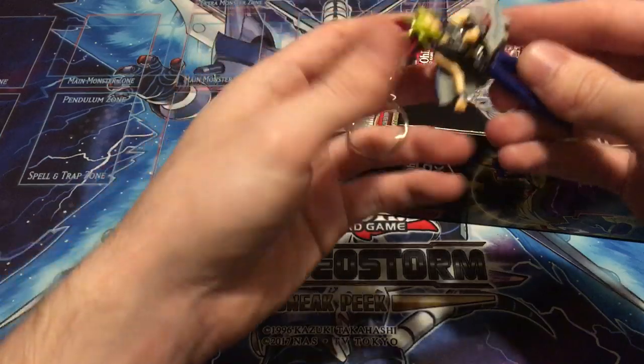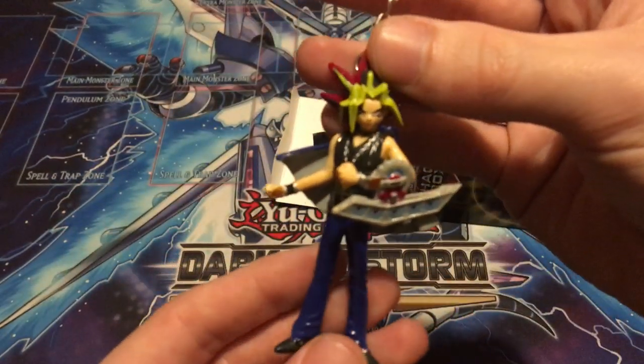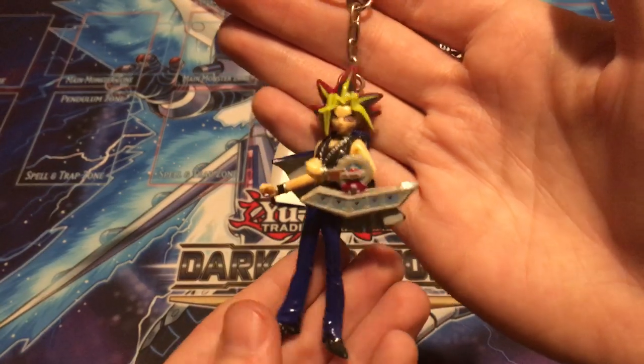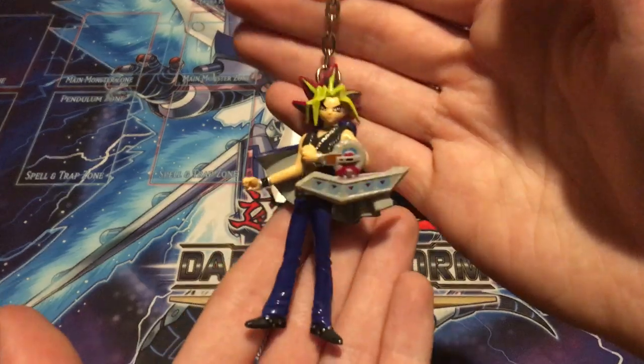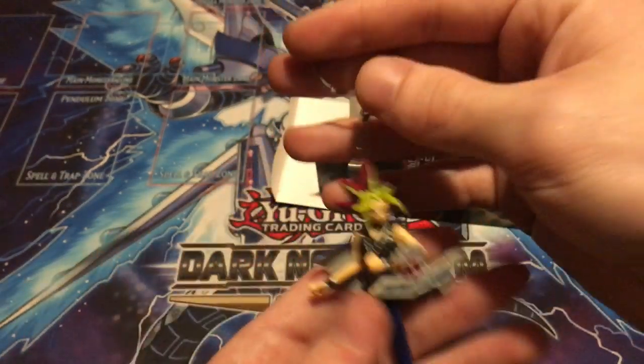So our hanger is — wow, we actually got a Yugi hanger! Pretty sweet. Last time I think we got a Red Eyes and maybe a Gate Guardian were the other two we got. Pretty cool to see that one there.